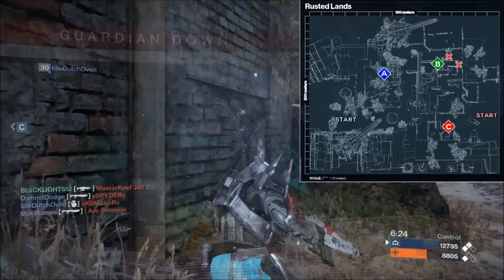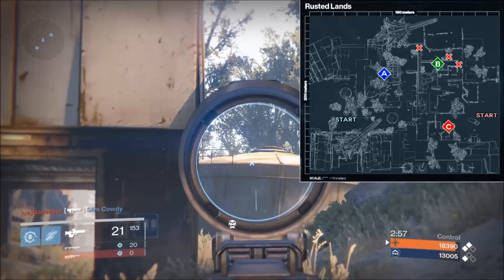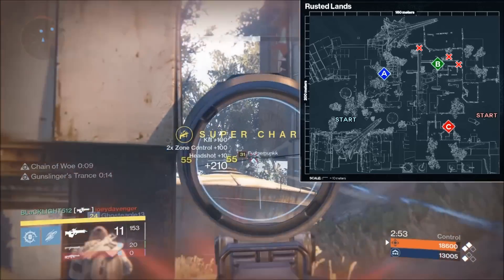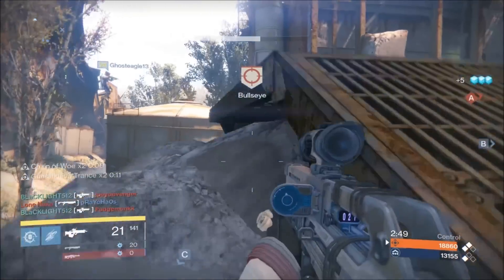Finally we have the B side spawns, and there are going to be three of them — here, here, and here. Nothing too special about these; people are going to be spawning there if they're controlling more of the B side of the map. None are really more heavily weighted than the others; it's just important that you know where they are. And those are all of the Rusted Lands spawns.